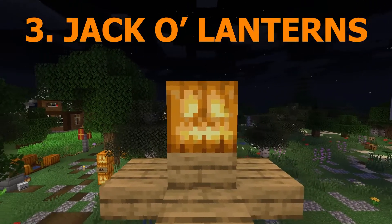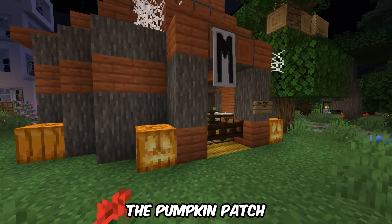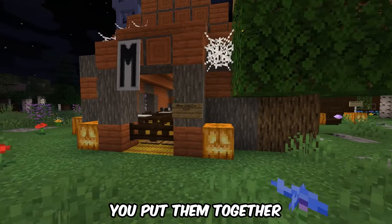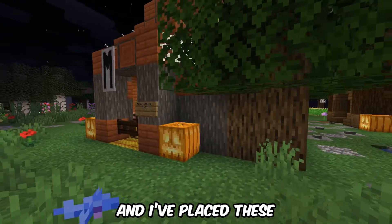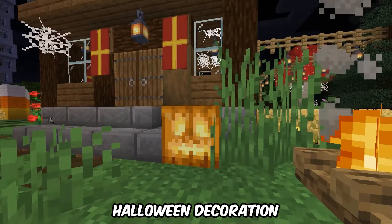Number 3: Jack-o'-lanterns. So this one is a lot like the pumpkin patch, but instead of just having regular pumpkins, you put them together with a torch. I place these basically everywhere because they're so easy to make and they make a great Halloween decoration.